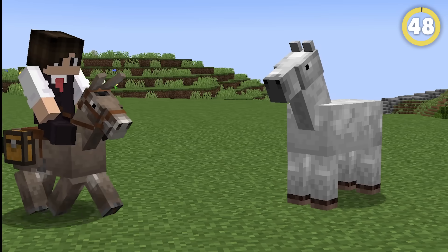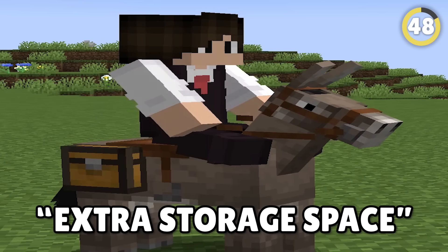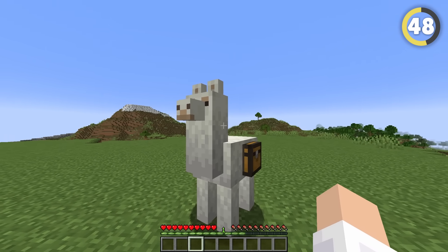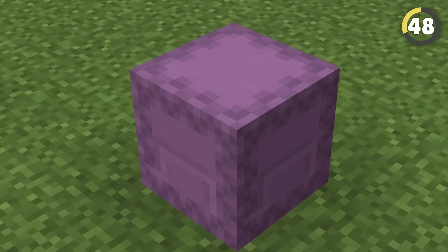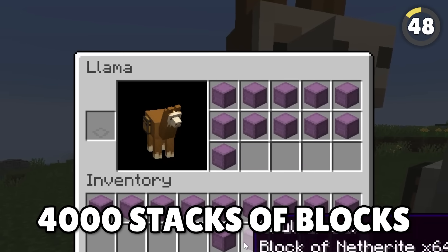Are you one of those weirdos that prefers using donkeys over horses for the extra storage space? Why are you using horses in the first place? Get Elytra! Llamas are a way better option — they can have up to 15 inventory slots and form groups of 10 that follow each other around. Using shulker boxes, you can transport up to 4,000 stacks of blocks with you.